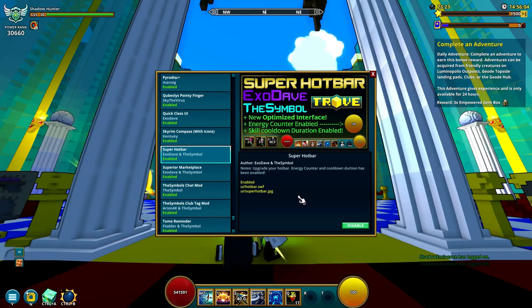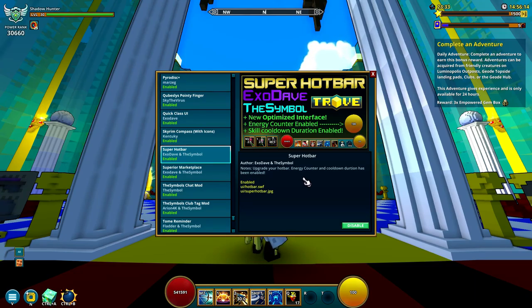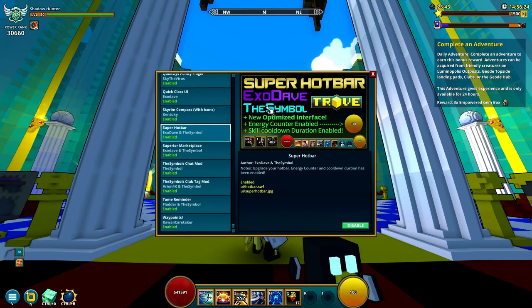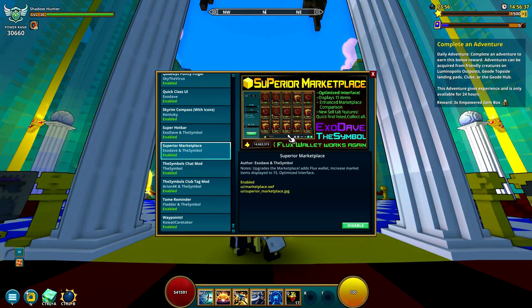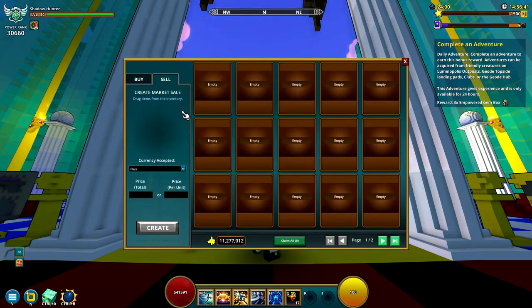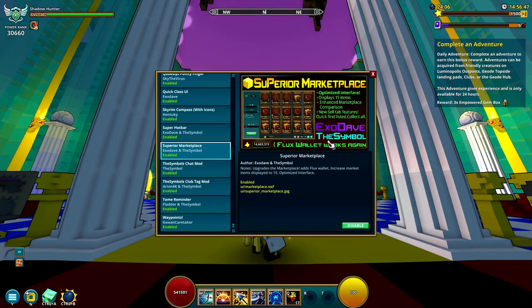Superhotbar is the one I have on my hotbar down here. It looks a little bit better, but I mostly got it for the skill cooldown duration display, which gives you a timer when you use an ability to show when it's ready again. I wouldn't say it's required, but the timer gives you a clearer view of when things are ready. There are different mods that do that, but this is the one I went with.